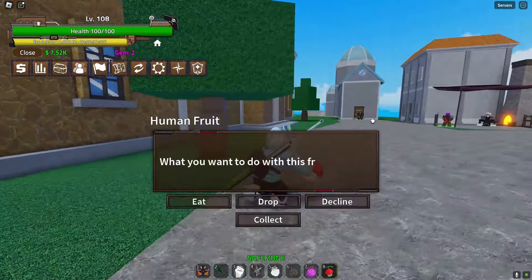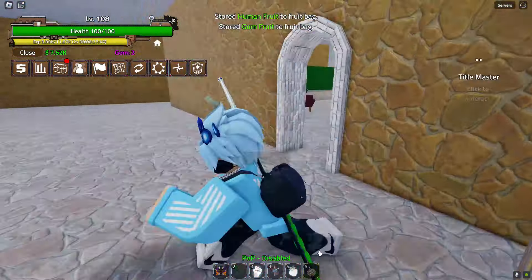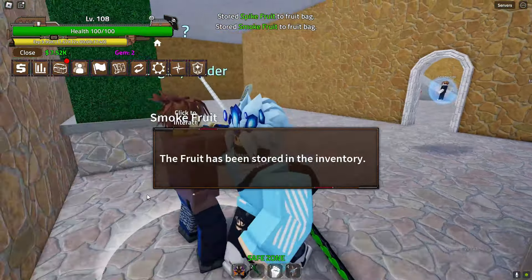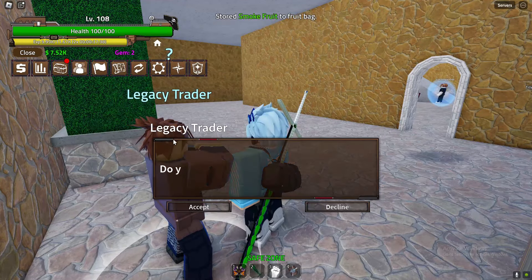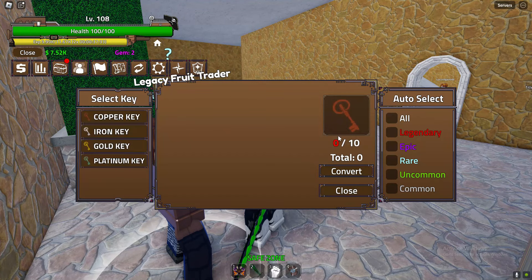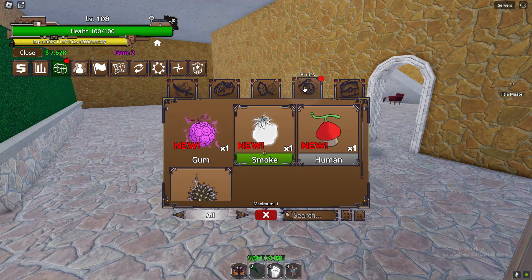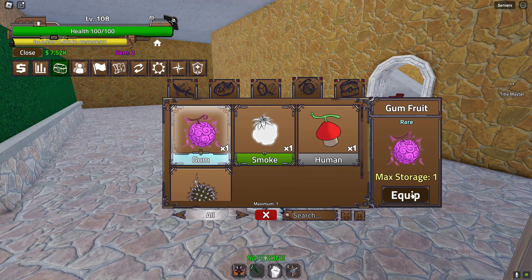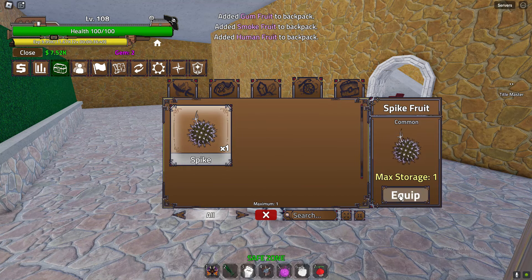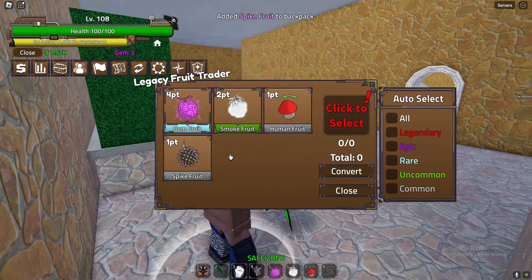Now that you've got fruit, go ahead and collect them in your inventory like what I'm doing. Make sure you don't die while doing this. Then talk to the Legacy Trader. Now I'm wondering — do your fruits need to be in your inventory, or can they be in your hotbar at the bottom? Let's check — oh yeah, now it is working.